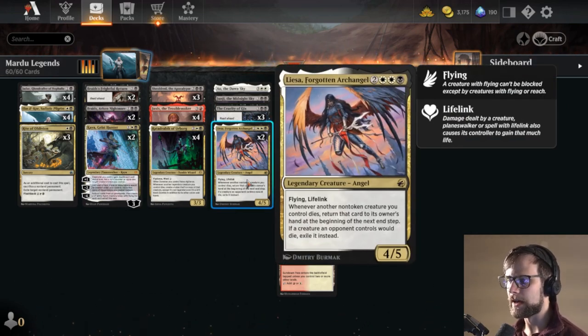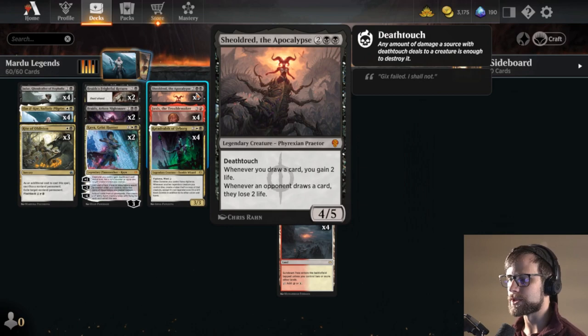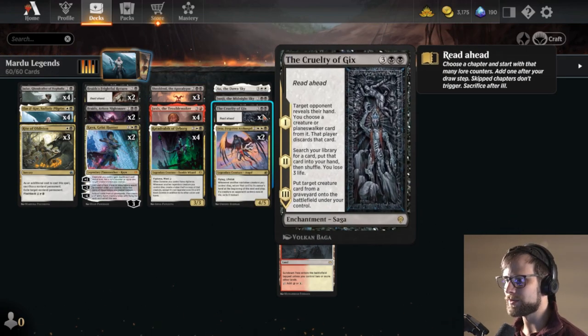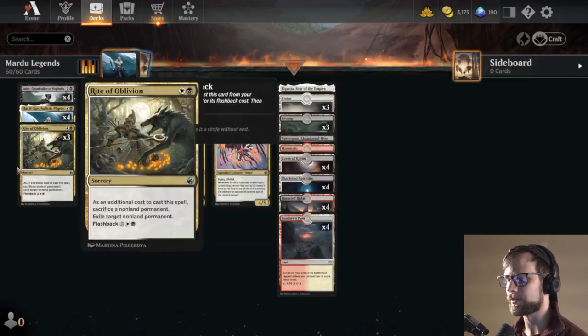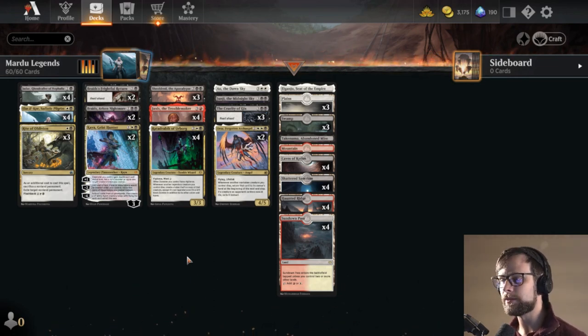We also have Lisa here — Forgotten Archangel — which helps you bring stuff back as well. We have a one-of Junji and a one-of Ao, and then of course three Shieldred, which is just an absolute bomb in the mid game. We also have Cruelty of Gix, which is a nice include — mostly for that chapter three, being able to put a creature card from your graveyard onto the battlefield is absolutely amazing in a deck where everything is legendary and everything is good. It's just a solid pick. All that to say, I've only played one game with this and we did win that game, so I'm really excited to jump into it again.